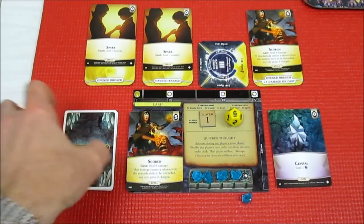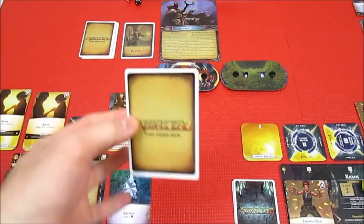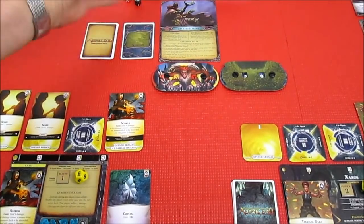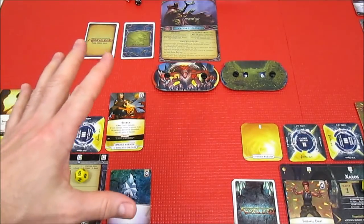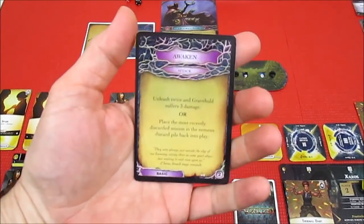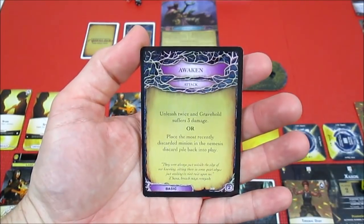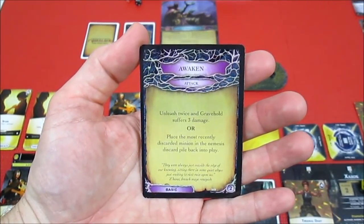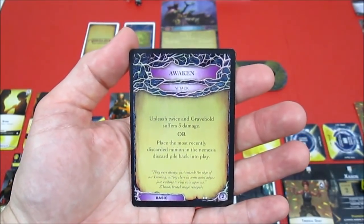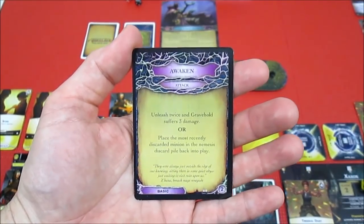Back to turn order, and up next we have the Nemesis. The Nemesis has no cards in play, which is always a good thing, but they are going to have a card in play now — Awaken. Unleash twice and Gravehold suffers three damage, or place the most recently discarded minion in the Nemesis discard pile back into play. That would be the Pain Sower.